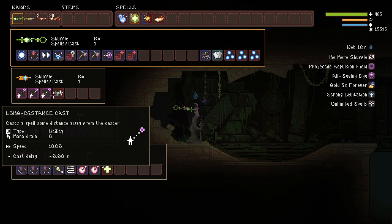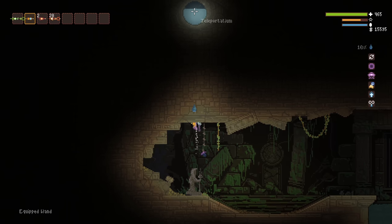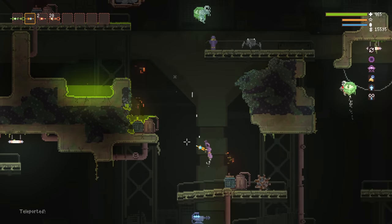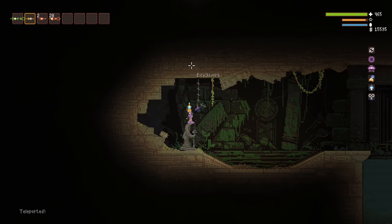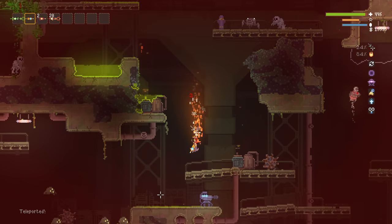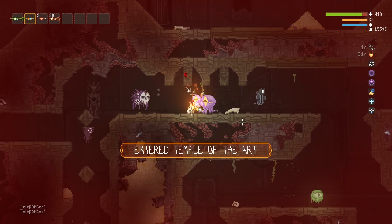Using exactly three long distance casts on a teleport bolt will allow you to teleport into the eye above the leftmost side of Holy Mountains, which allows you to then travel up to any level you want without digging and angering the gods. This might not be the most useful tip for most of you, but long distance cast teleports are a really nice way to travel.